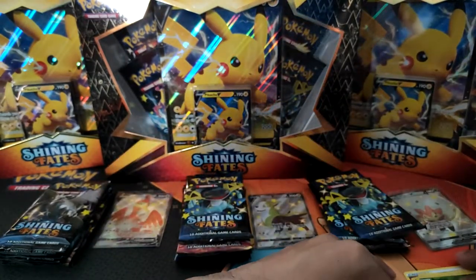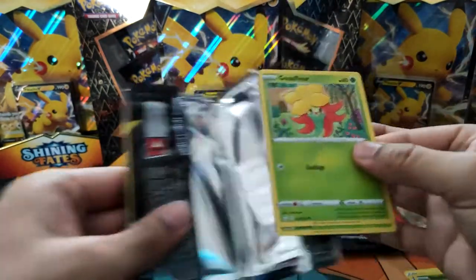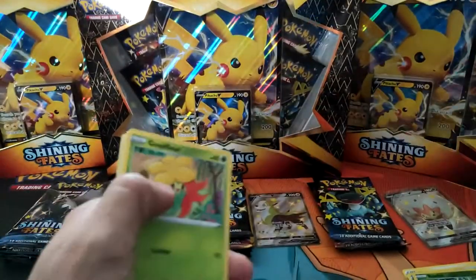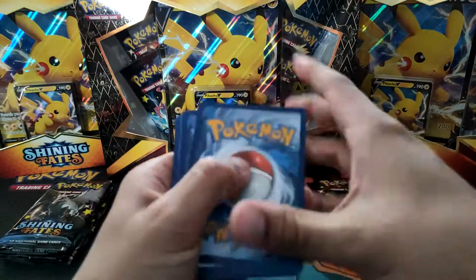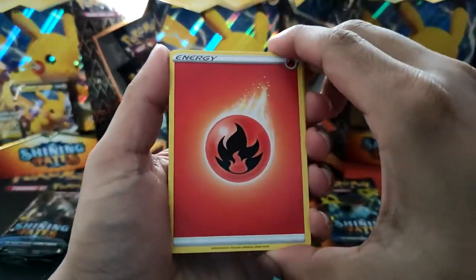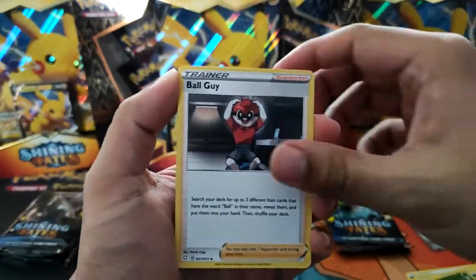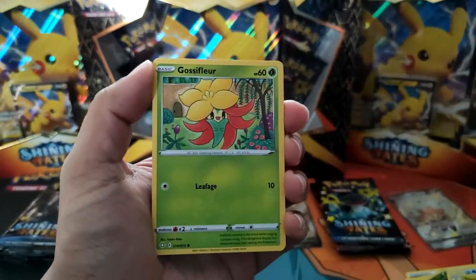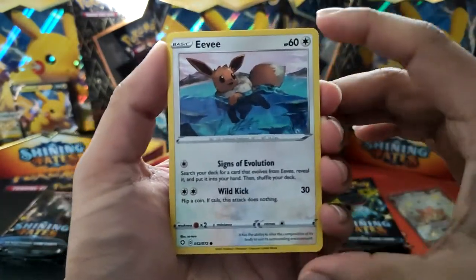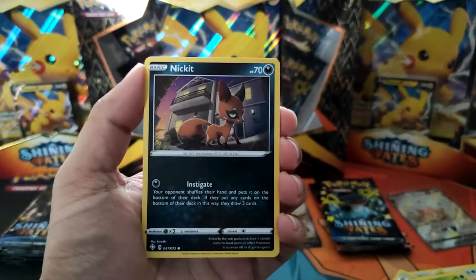Manaphy. Not too bad. I opened a couple of the pin collections, and it was just a blast so I couldn't help myself — I couldn't wait until the release date because I happened to get a couple of the pin collections early. Got a Chewtle. I like this Eevee artwork, it's quite nice.